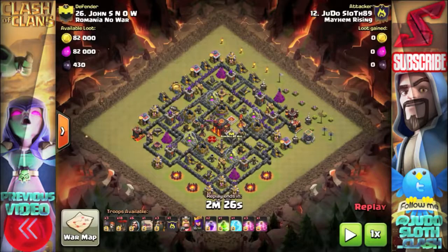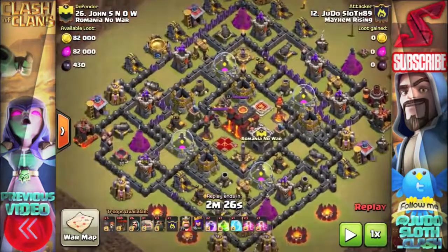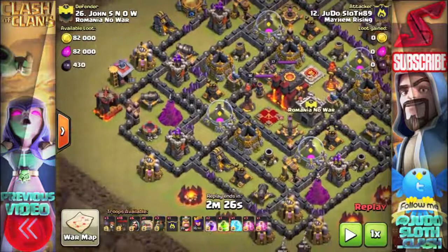What is going on guys, Judo Sloth here, and today I have a Lavaloon 3-star attack for you against this Town Hall 10 from one of our recent practice wars.